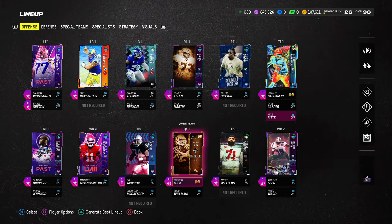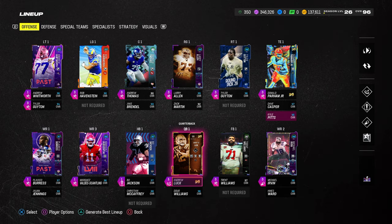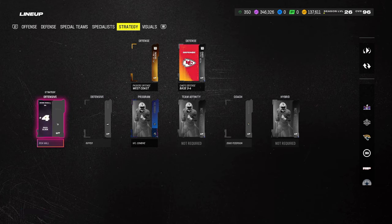I did want to get into my abilities and team setup for this scheme, and we'll just do an entire MUT update while we're here. I don't play MUT the most, but I wanted to cover what I would do if I was running this. From a strategy perspective, you want to have the West Coast playbook.